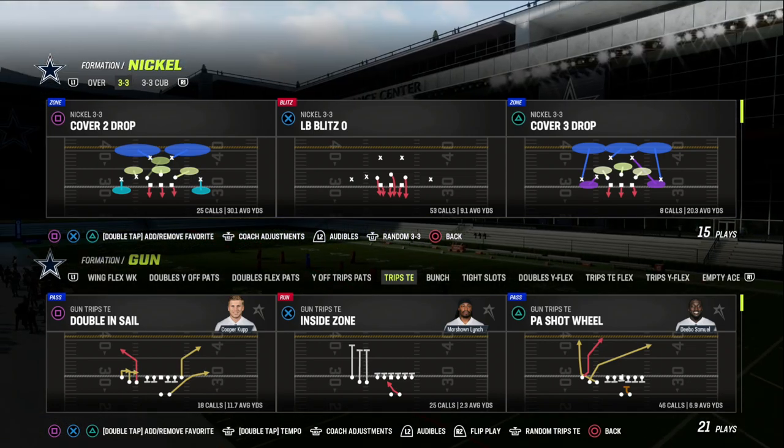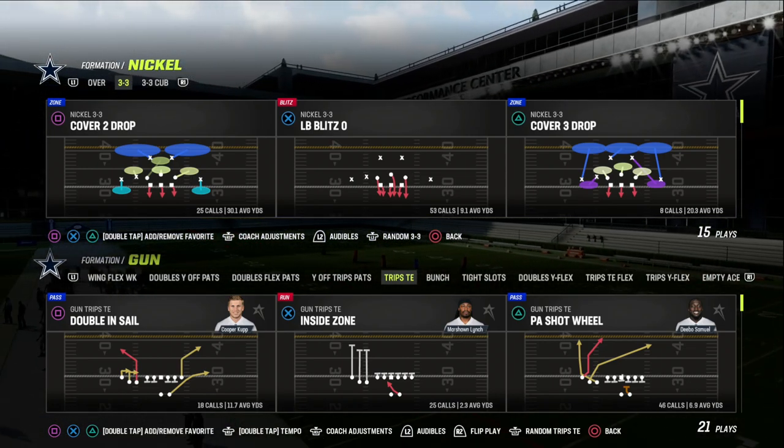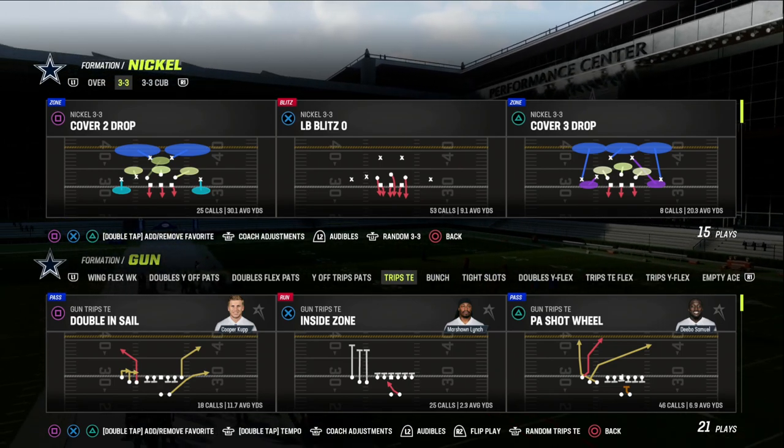In this video I'm going to show you the glitchiest blitz in Madden 23. It comes to us out of the Nickel 3-3 formation.